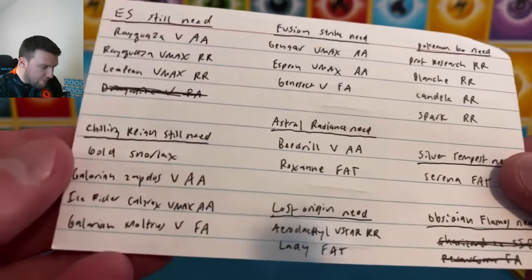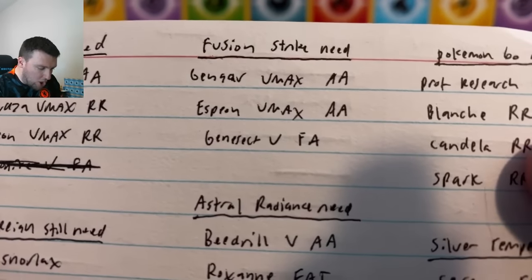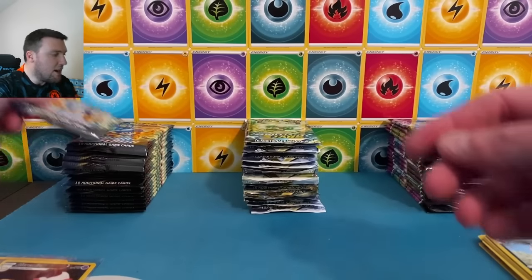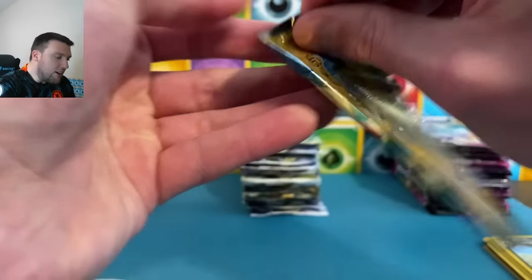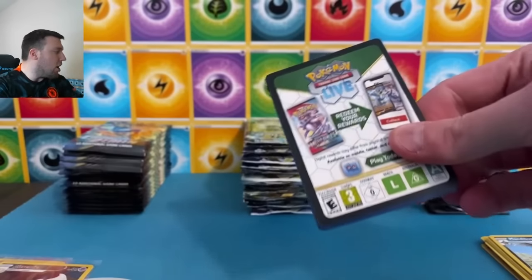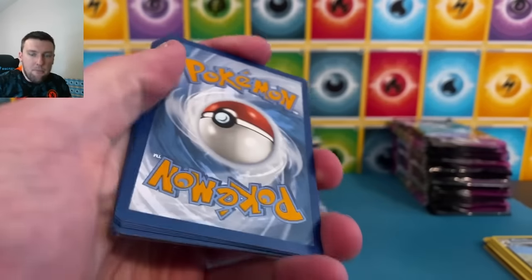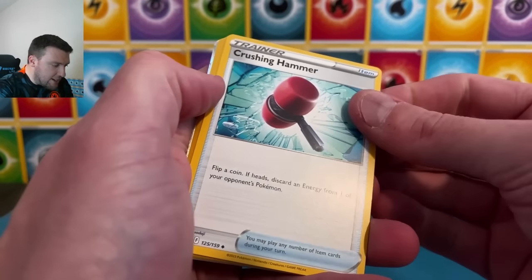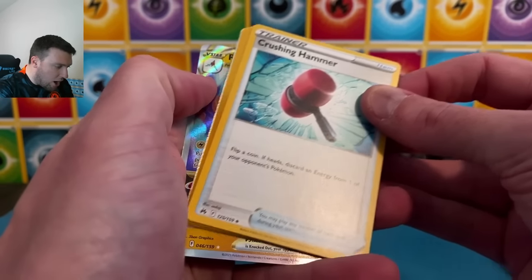Would I love to see either of those cards today — absolutely insane. Dancer Universe Steelix there on the holographic. Here's what we need from Fusion Strike: Gengar V-Max alt, Espeon V-Max alt, Genesect V full art — and that is it. One round in, 18 rounds to stay. Y'all strap in, grab a drink, make yourself some popcorn, come back, hang out, open up some packs — this is what we do on Thursdays here in March.